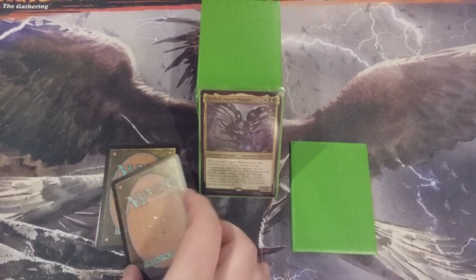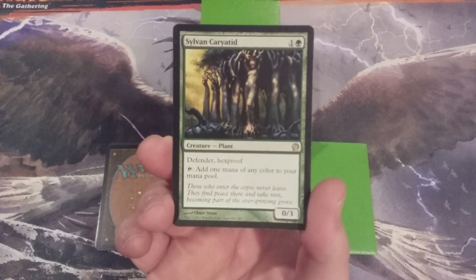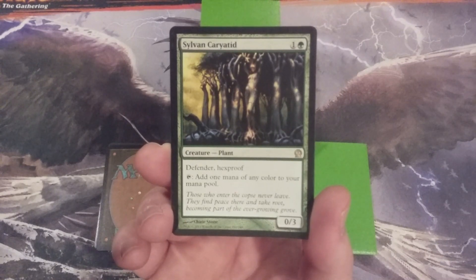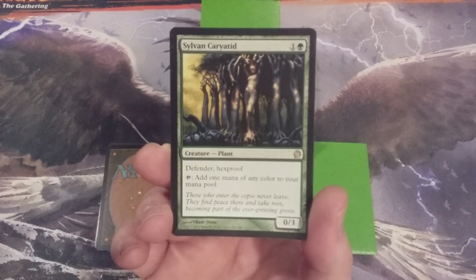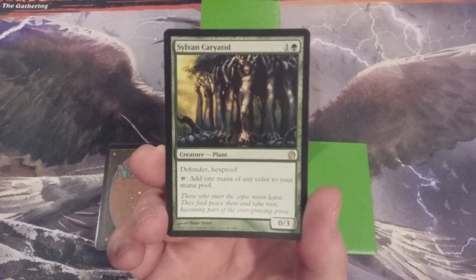The first creature going into the 99 this video is the Sylvan Caryatid. It's a 0/3 Plant for one and one green mana. It has Defender, which is not one of the keywords we're looking for, but it has that Hexproof — sweet, sweet Hexproof. We don't get that these days in Magic; we get various forms of Ward instead.